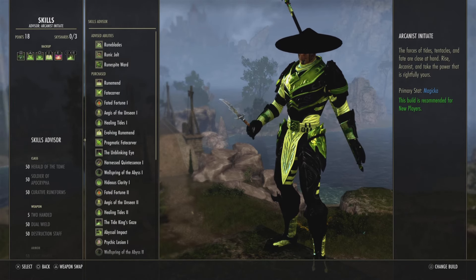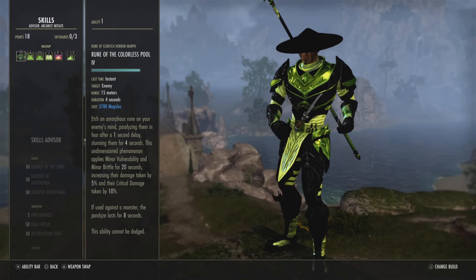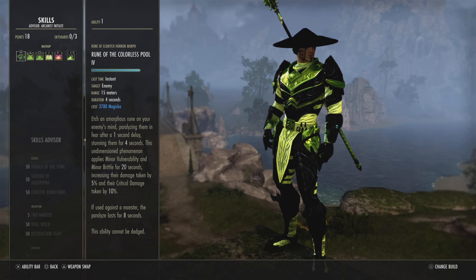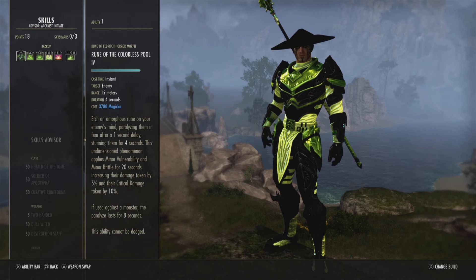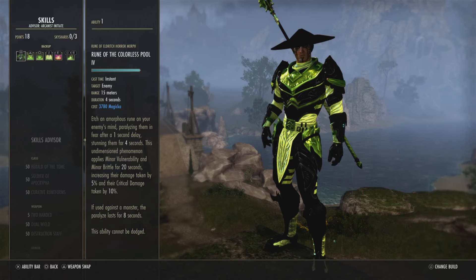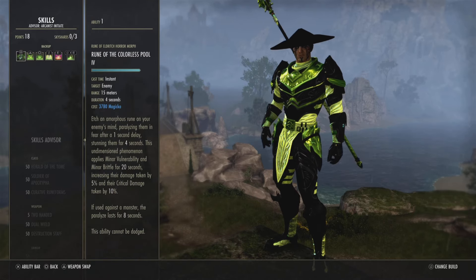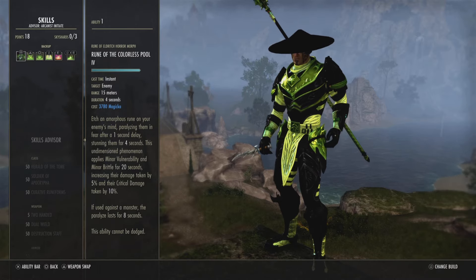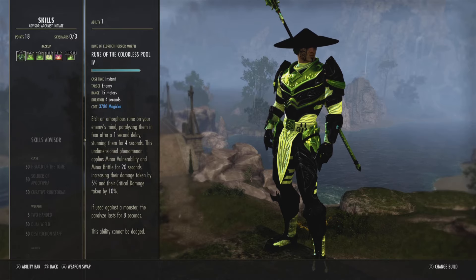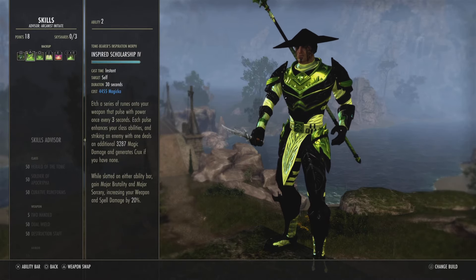The Arcanist skills are somewhat difficult to remember. We have got an inferno staff on the back bar and dual wield on the front bar. On the back bar we've got the Rune of Colorless Pool — essentially a single target ability. The easiest way I can describe it: it puts a mark on the boss, increases their damage taken and their crit damage taken. You only use this on the boss, not on mobs.